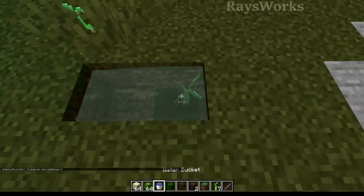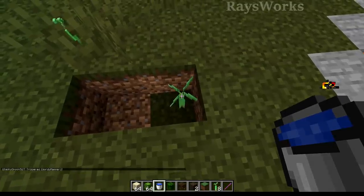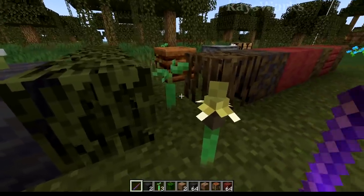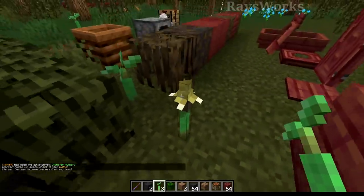Despite the water not leaving the waterlogged root, if you place water beside it, the flowing water actually connects with it and causes the water to push the opposite direction — I'm pretty sure this is a bug. Despite this sapling being able to be waterlogged, you can't directly place water onto it, otherwise it just breaks off. You can use a debug stick to flip these propagules upside down, so these are like the ones that come off the trees. They don't seem to produce any light.